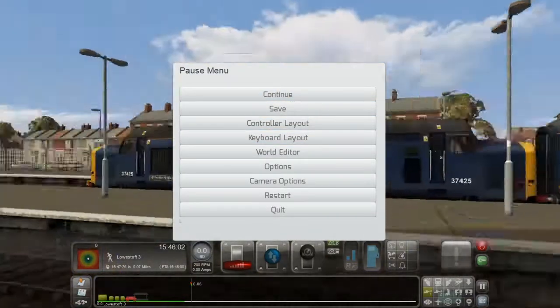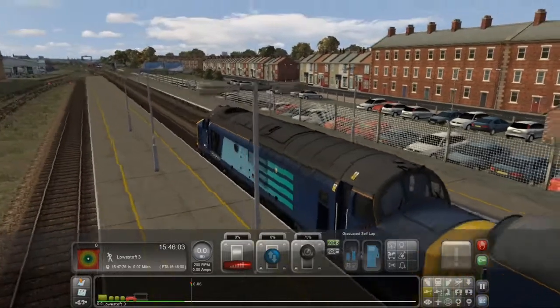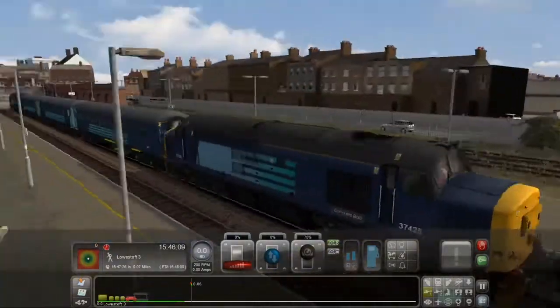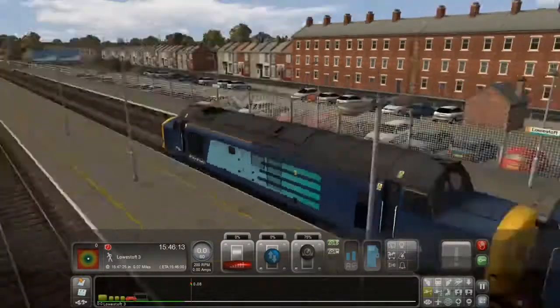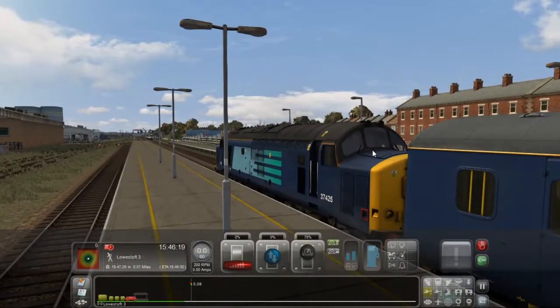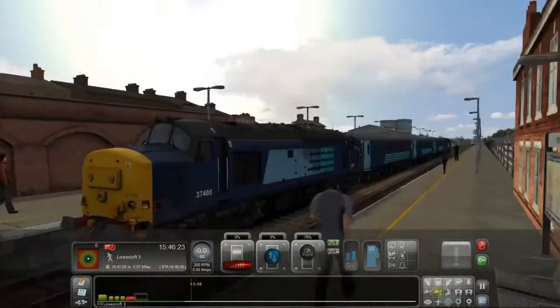Hello everybody and welcome back to Train Simulator. More importantly, welcome to Lowestoft — not Norwich, Lowestoft. Today we are going to find the glorious Class 37. We've got Sir Robert McAlpine, we've got 37245 on the front, and on the back we've got 37405.